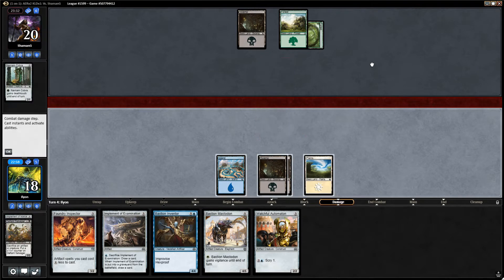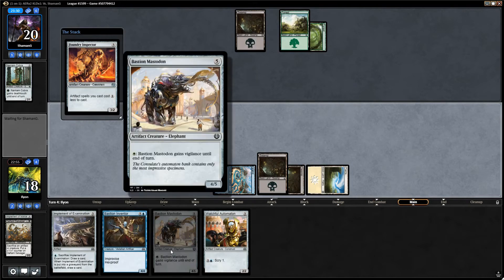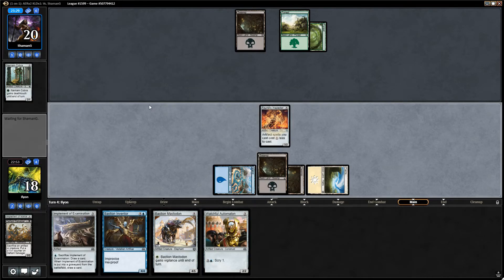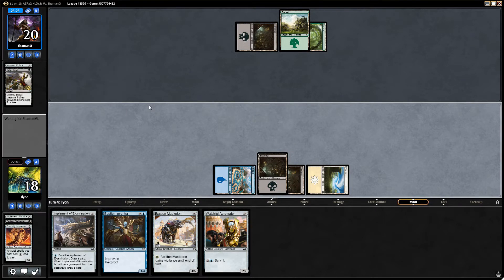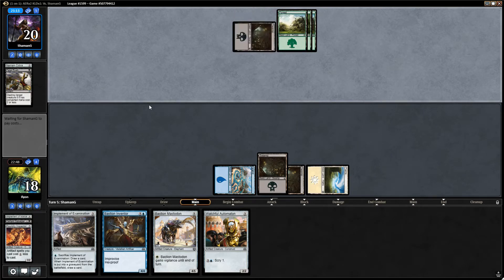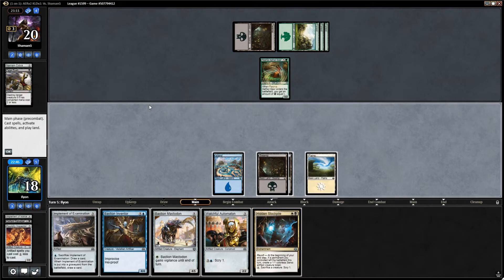This is all perfectly happy for me. Foundry Inspector here first, because that means next turn I can either play Bastion Mastodon or I can play both of these for just four mana. Fatal Push - that's a pretty good card. Now we really need to draw land, because Bastion Mastodon would be great. I can go Bastion Mastodon into the Bastion Inventor and we're solid. If I don't draw land, things get a lot more awkward.